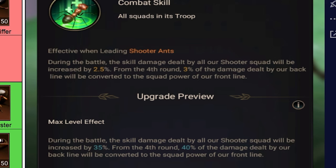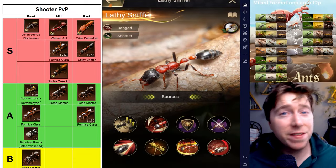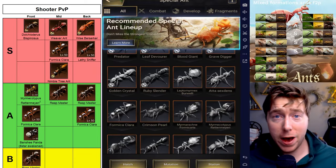During battle, skill damage dealt by all squads will be increased. And from the fourth round, 30% of the damage dealt by our backline will be reverted to squad power, healing our frontline. That means 30% of the damage from Lathi will go into healing MR, and that really helps keep MR alive.